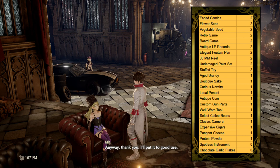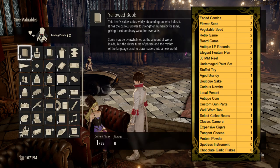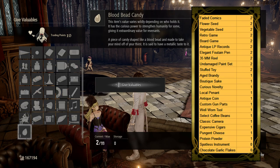These items are listed on screen, and a link to a Google Sheets document with all gift trading point values for Mia is in the description below.